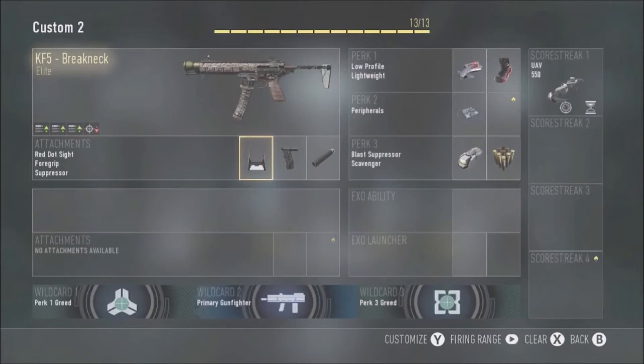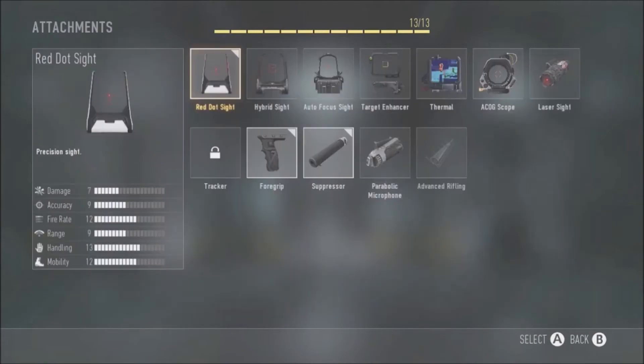Anyway, onto the attachments. Because we have the elite version, you only have a certain number of attachments to choose from. I've used the wildcard Primary Gunfighter to get three attachments. First, I've got the red dot sight — basically if there's someone at long range and you're trying to aim, it's just hard with the iron sights, so the red dot sight is basically the best option.